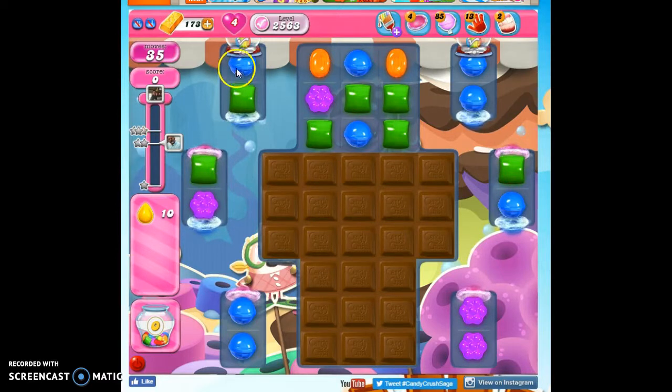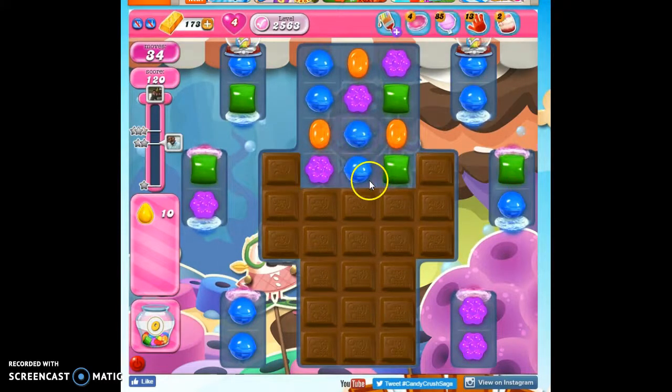We don't have yellows on the board, but we have lucky candy dispensers. I see this portal system, but it looks like it kind of ends here. So I think what I have to do is make moves in here to influence what happens here and do the collecting long distance.